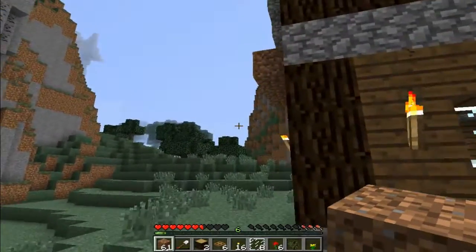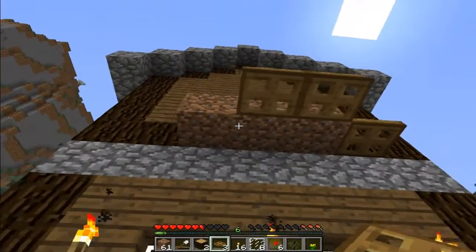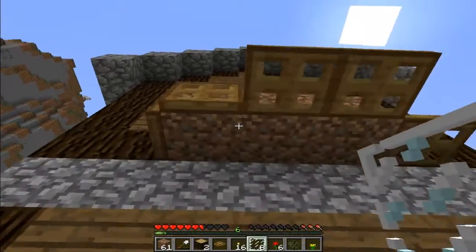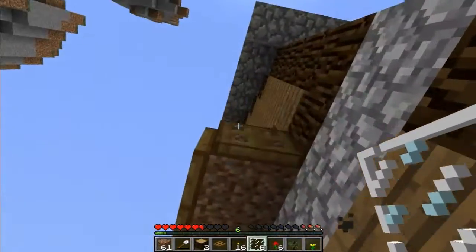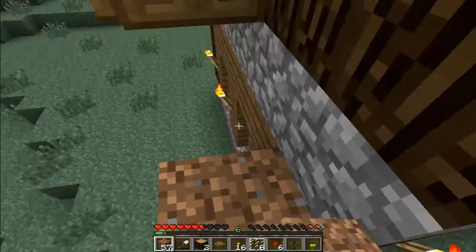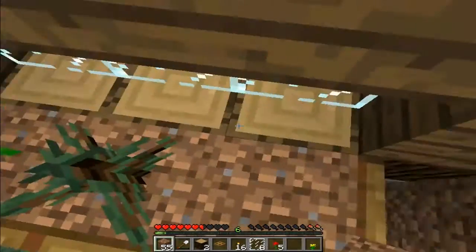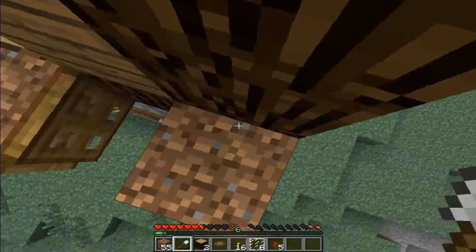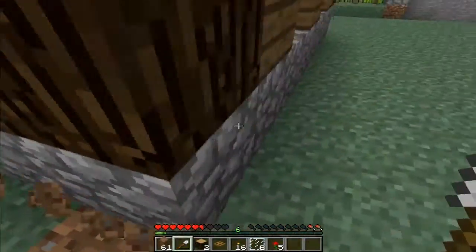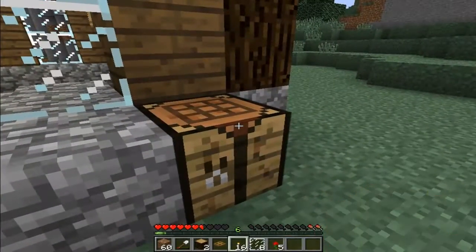So we're going to make a little flower pot sort of thing. There we go. And now, to put the actual flowers. Nice. Pretty good deal. I think we'll do the same deal here — give it a workbench. I forgot that I already had one outside.